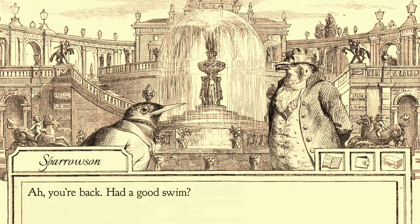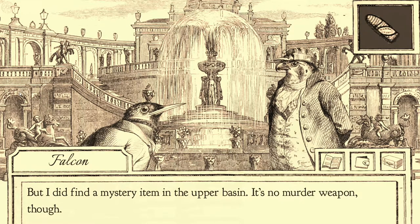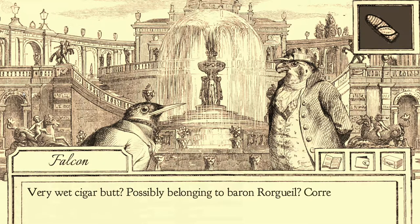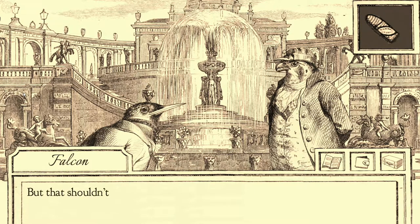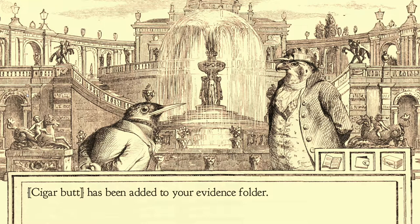Oh, I'm all wet now. Have a good swim? No, I'm a bird, not a fish. But I did find a mystery item in the upper basin. It's no murder weapon, though. It looks like... it's brown and sticky and it smells weird. Don't tell me that you picked up a condom. Very wet cigar, but possibly belonging to Baron Roswell. But that shouldn't be too surprising — it is his house, after all. I'll stash it in the evidence folder just in case. It looks like a weird worm. Or a little piece of bread. Or a little wiener.